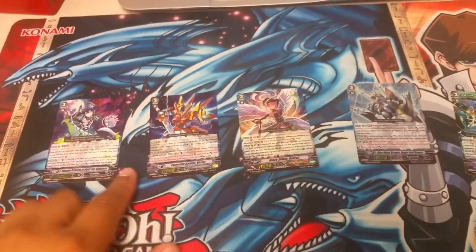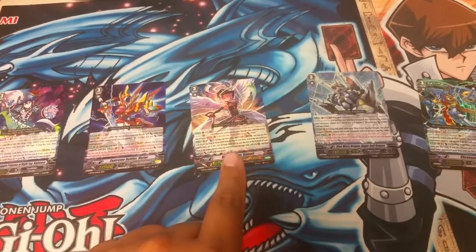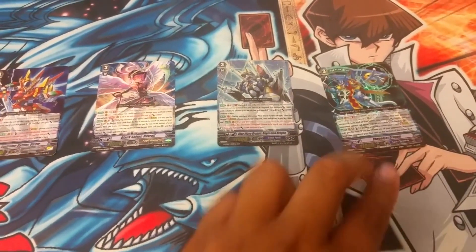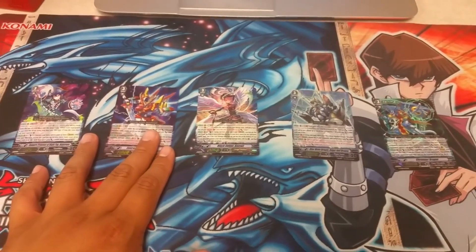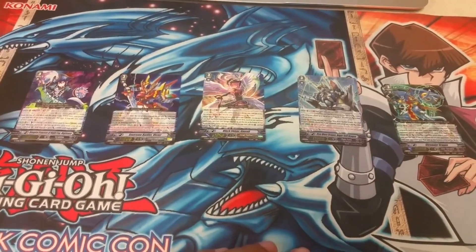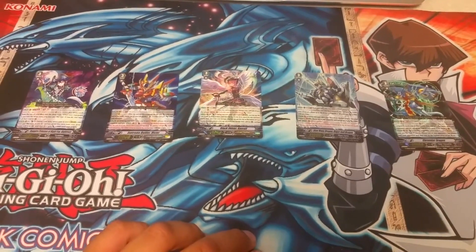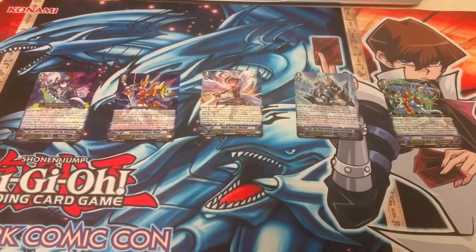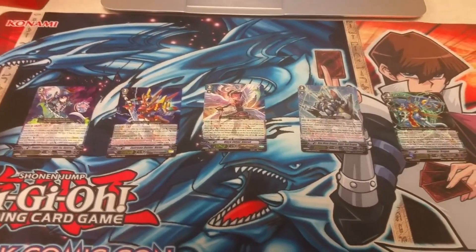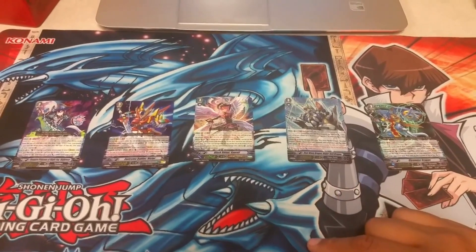To recap: number 5 is Granblue, number 4 is Victor for Nova Grapple, number 3 is Graviel for Angel Feathers, number 2 is Angry Boil, and number 1 is Chrono Jet Dragon. If you disagree, comment down below — this is just my opinion and information gathered from other players. What do you think is the best stride break grade 3 in the current format? I'll try to do another King of the Ring segment later on. If you like this segment, please like the video, comment, and subscribe.